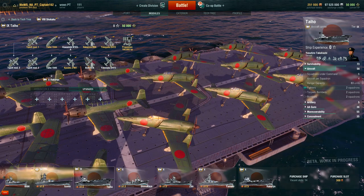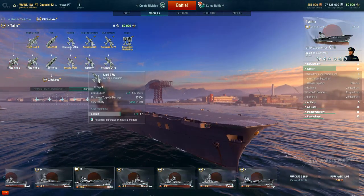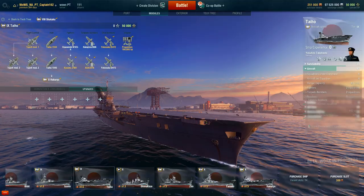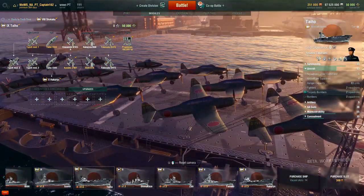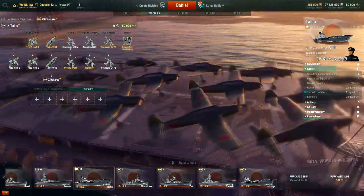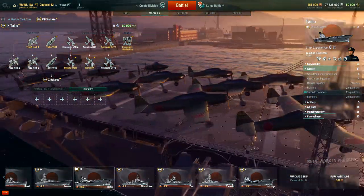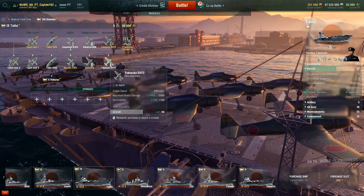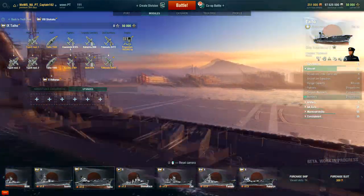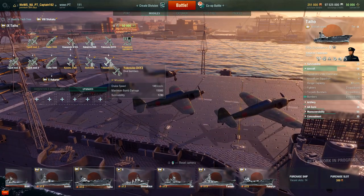For torpedo bombers we have the Aichi B7A — we'll call it that. First time seeing this one for me. Oh wow — the B7A2, what a beast! For the dive bomber upgrade, the D4Y3 is pretty much like the D4Y2 but a better variant, probably better bomb damage. Max crit up to 5,000.